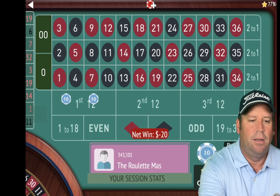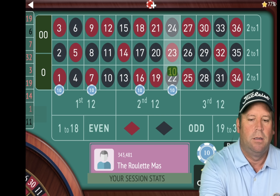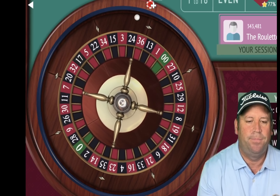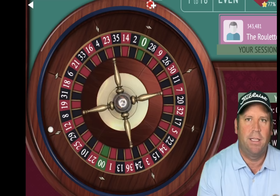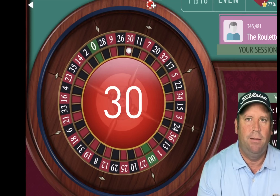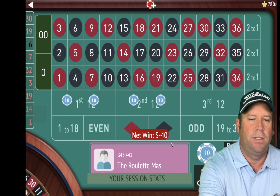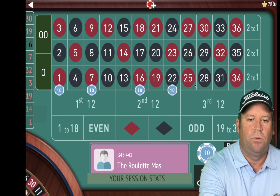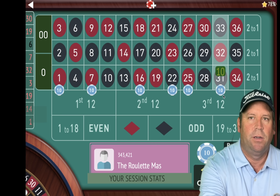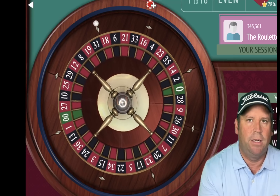We're going to add two more in either side of the 19. Let's go ahead and spin. If we don't get this one we'll double and add two more. That's a 30 red — let's add those in first. We'll be on the 25 and the 31 street. We'll double them all — $120 total bet now.